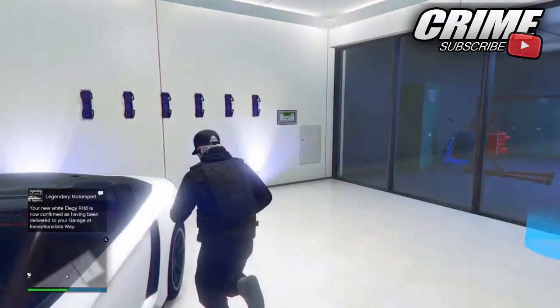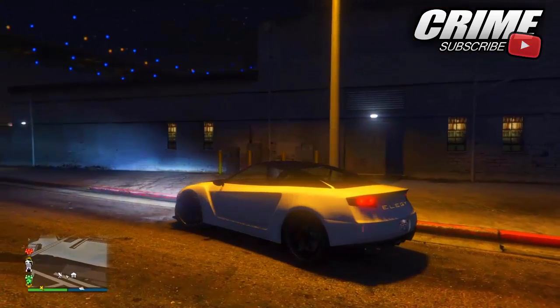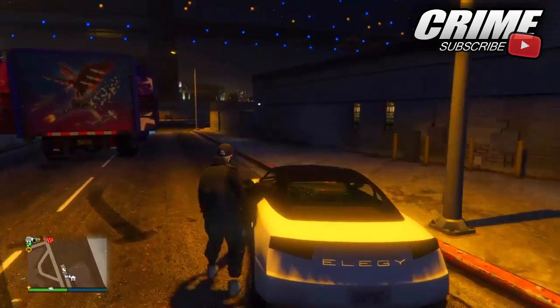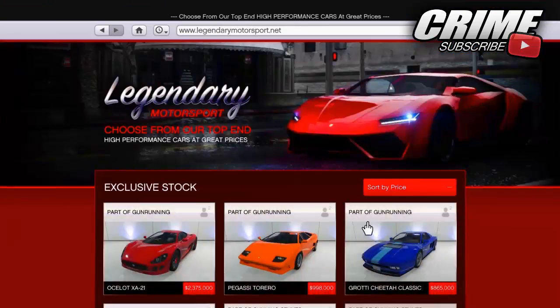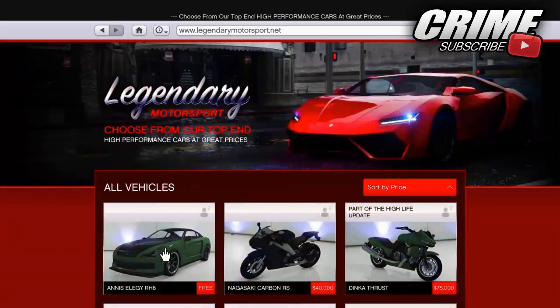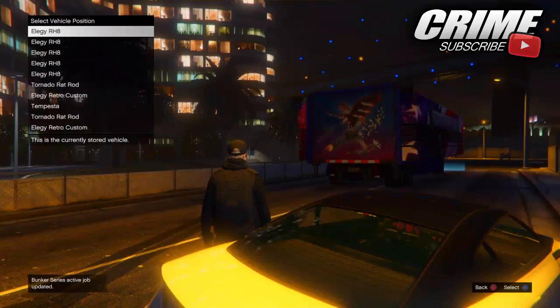To start the glitch, get inside the LG closest to the blue circle and drive it outside, as you can see right here. Once you've driven it outside, get out of the vehicle, pull your phone up, go to Legendary Motorsport, go to the LG RH8, and replace the one you just drove out. If you are replacing the one near the blue circle, it will be the top vehicle you are replacing.